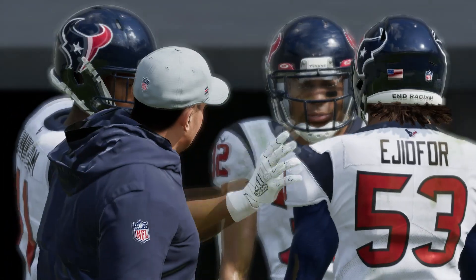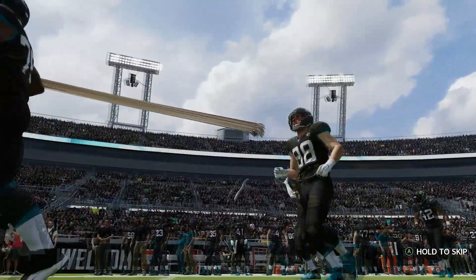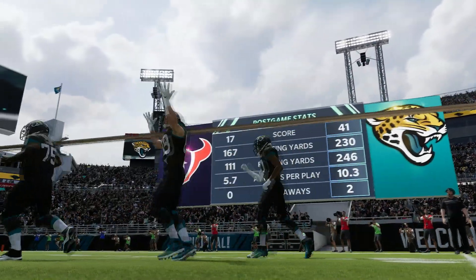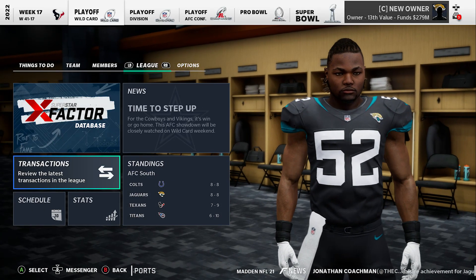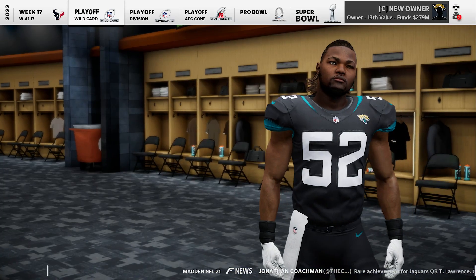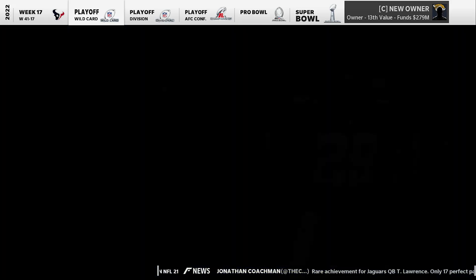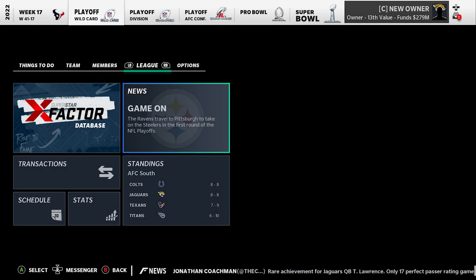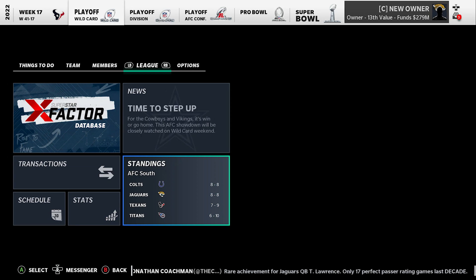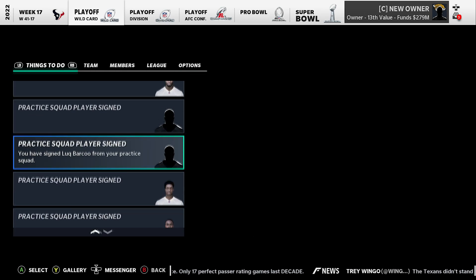We got the W and scored so much on offense - 41 points. Trevor Lawrence played amazing. We have to wait on the Colts who had the same record. There was a glitchy EA presentation but we finished eight and eight, same as the Colts. Checking the playoff bracket - we are not in there. We didn't make the playoffs. Despite our best efforts, we went from a one-win team to eight and eight in just two seasons. Last season we finished seven and nine.